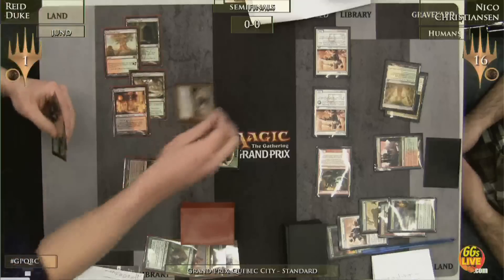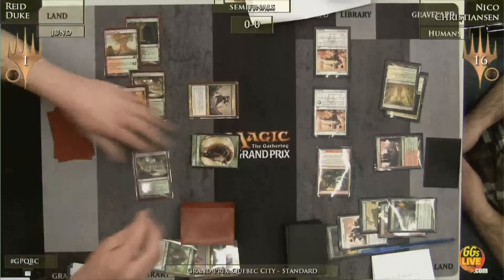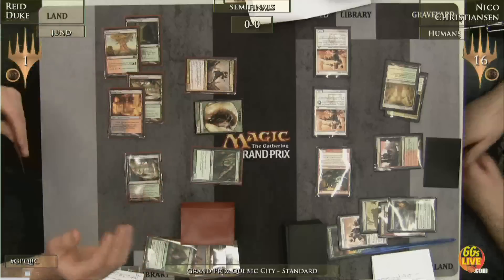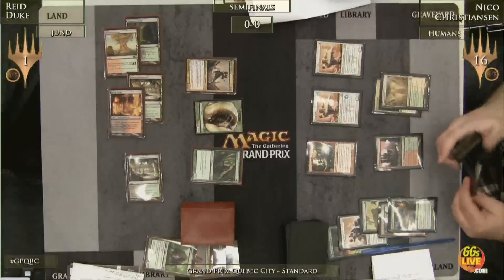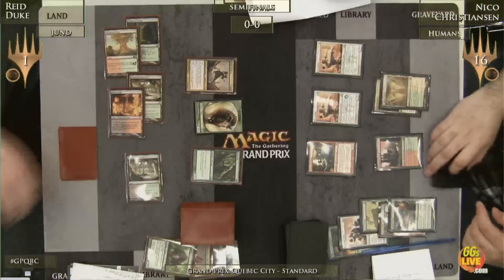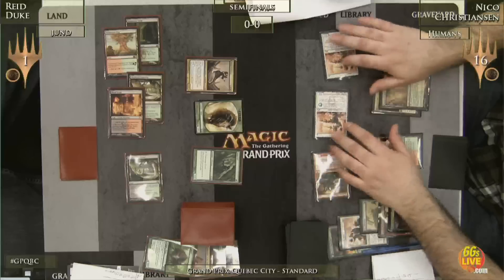Is this the Huntmaster? It's Huntmaster, to take him to 3 — and that's an Olivia Voldaren, but he needs another play, and he has it with an Armored Up. Still alive. Oh man, he is barely alive here. Christensen draws with two cards in hand. Can he seal the deal? If he attacks with everything, Reed can trade boards.